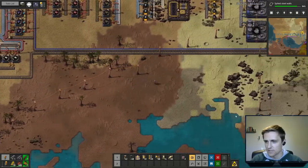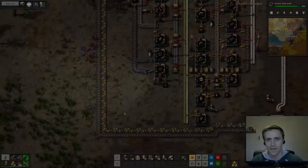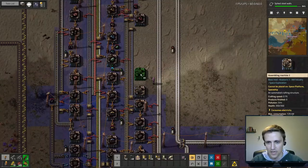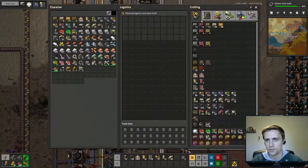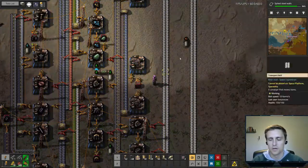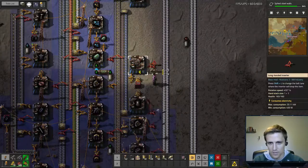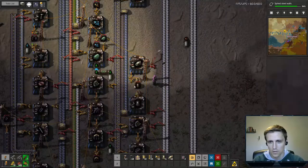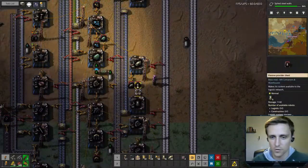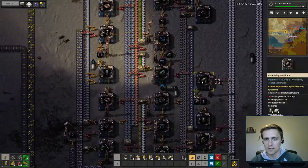One of the things I forgot to automate in our production center is pipe and underground pipe, so let's do that real fast because we're going to need that. This assembler is going to be for pipe, outputting to a passive provider chest. This one will be our underground pipe builder, also outputting to a passive provider. We'll limit this to two stacks and this to one. We kind of just need the regular pipe right now, not the underground pipe, so we'll let this craft some for us.